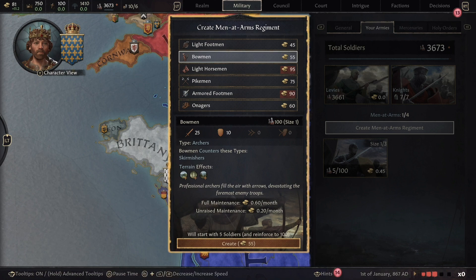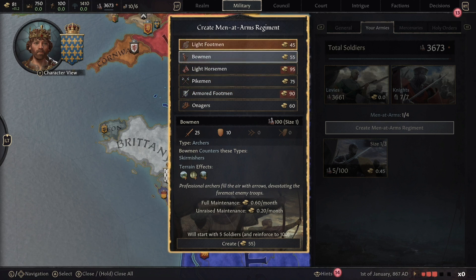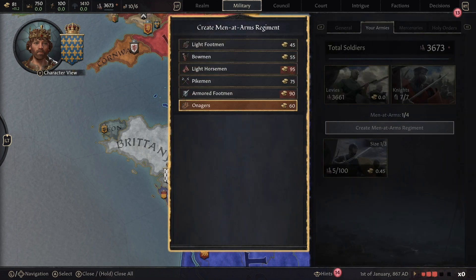It's important to note unit counters — for instance, bowmen counter skirmishers, and light footmen are the skirmisher type. So having a decent amount of bowmen early game is a good option. If you're going to be doing a lot of raiding, definitely invest in siege mechanics, because siege equipment seriously quickens how long it takes to take a castle. If you're in Europe like we are, this area is very built up with established castles — you'll lose a lot of levies trying to raid without siege weapons.